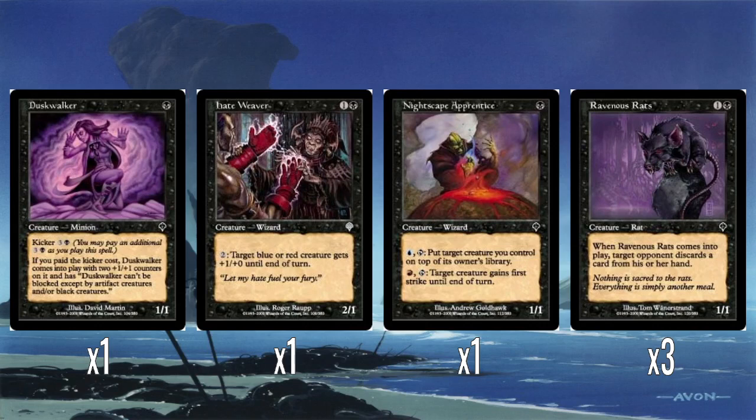Hateweaver — fine. Two mana for a 2/1. Pay two: target blue or red creature gets +1/+0 until end of turn. Not doing any harm. He's fine.